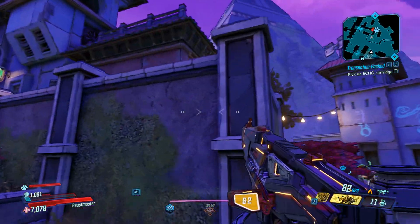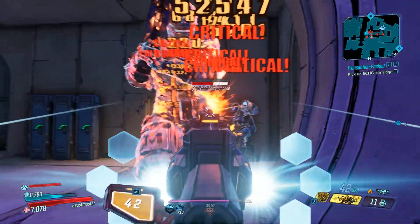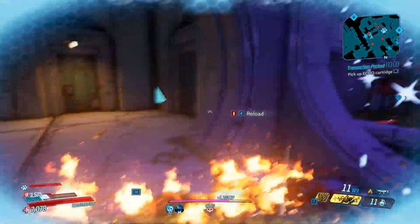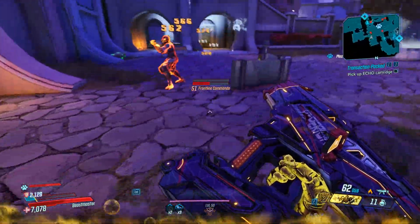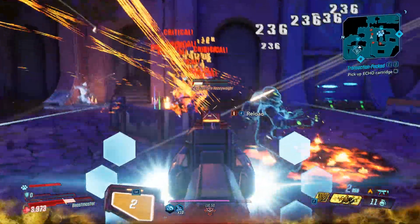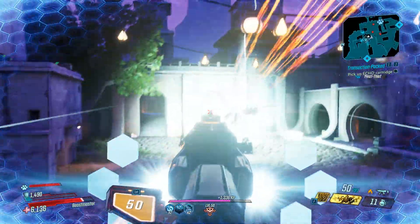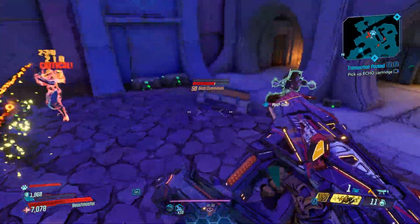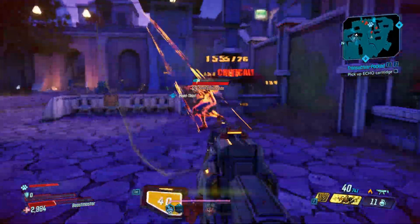The way I got this is that it's a random world drop — it's a Hyperion gun. Since it's a random drop you can get it literally from anywhere, but the best locations I've found personally are from either Tyreen or Troy, as both of them can drop it. Otherwise you can get it from loot tanks, from Chupacabra, or from almost any mob in the game. It's one of the best world drops I've actually gotten and seen in this game.